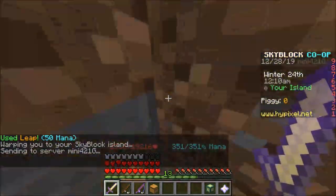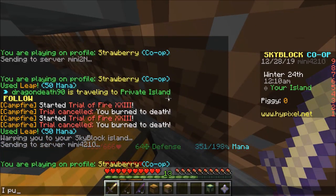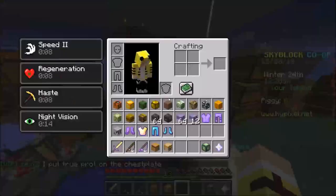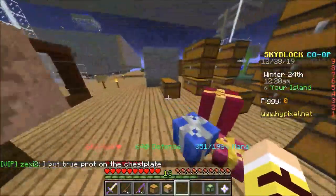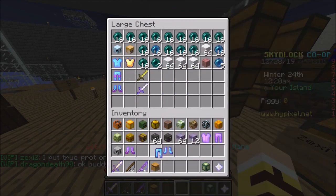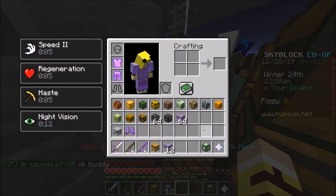We'll go back to base, put the mastiff armor away. I'll tell my friend I put true prot on the chest plate. He'll be pretty happy — it's 900k but it's not even that bad. Good investment, good investment, bro.